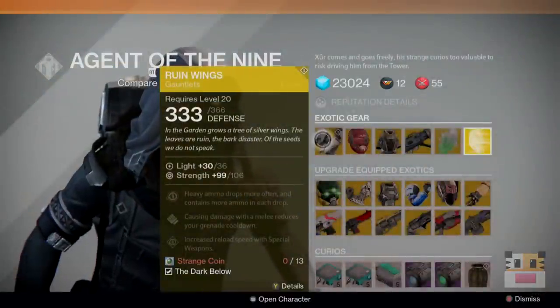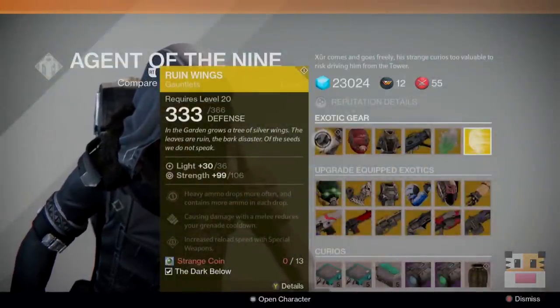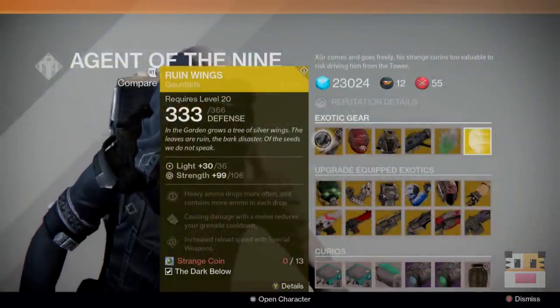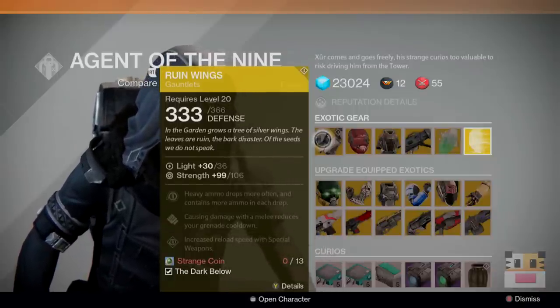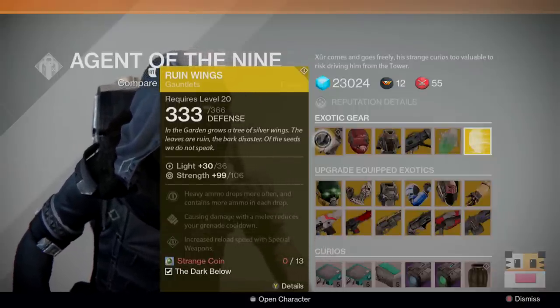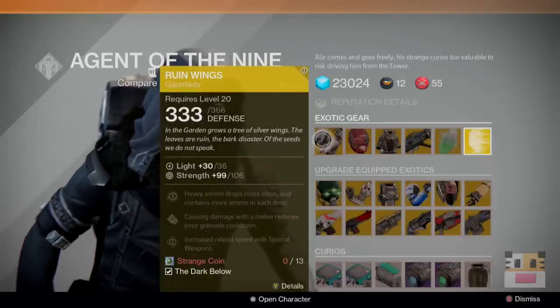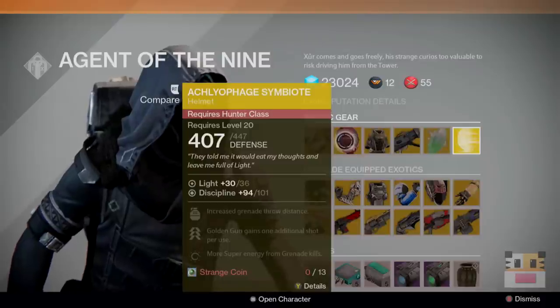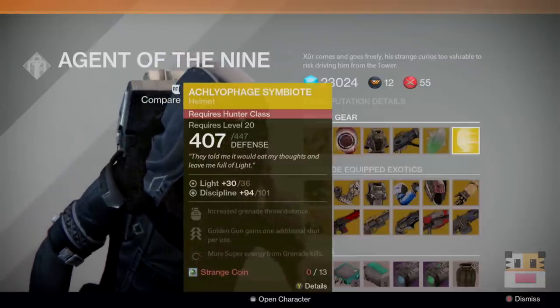The first thing you're going to need to do is buy the urn from Xur. If you don't know where Xur is, I post a video on my channel every single Friday. He basically spawns Friday 1 a.m. and despawns on Sunday 1 a.m. Pacific Standard Time. I'll be showing you his location on my video that I release every Friday, so make sure you come back to my channel. Once you get to Xur, you just buy it for one strange coin — it'll be the bottom right of his inventory. Buy that urn and then head over to Eris.